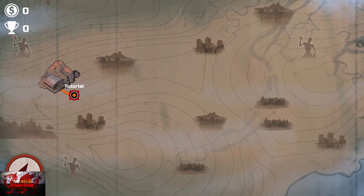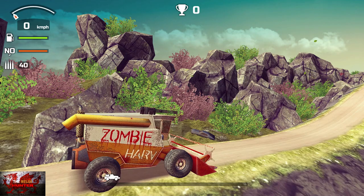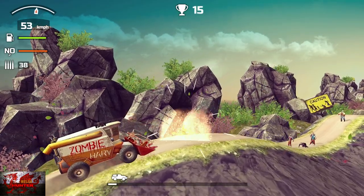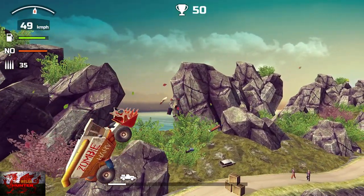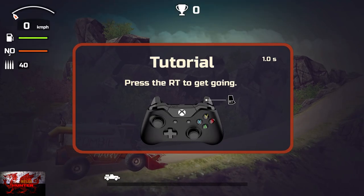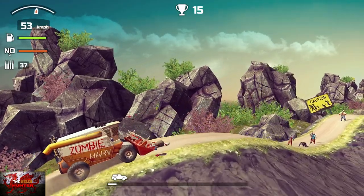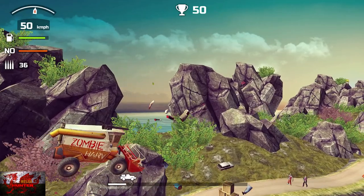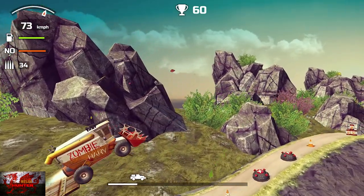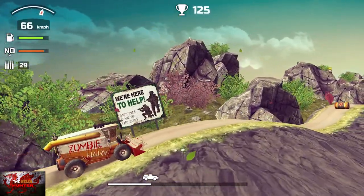All we will be playing is the tutorial and the first level, but we'll be replaying them quite a few times. With the tutorial, it's going to tell you how to do things — press the right trigger to go, press the A button to shoot by destroying zombies and obstacles, just go for a flip. I replayed the tutorial a couple of times just to get a little bit more money and to die twice as well.